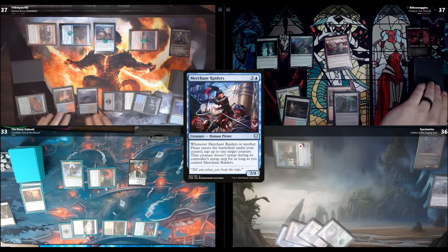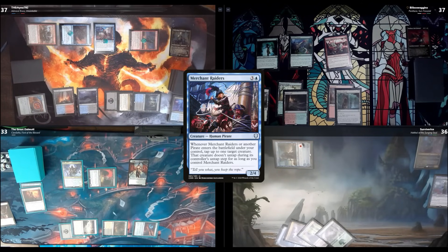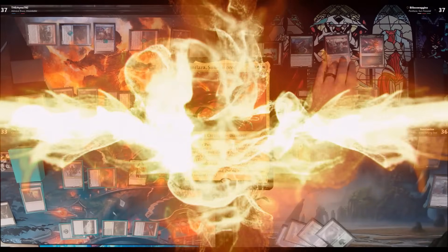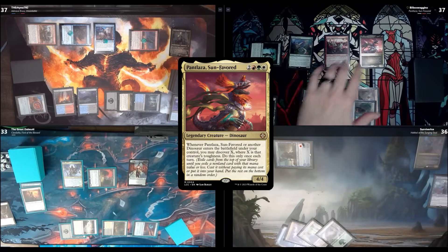Upkeep, draw. I'll play a Plains and tap to cast Pantlaza, Sun-Favored — one less because of Otepec Huntmaster, so just 4 mana total. I'll reveal, and I get to play Migration Path — search my library for up to two basic lands and put them onto the battlefield tapped. I'll give Pantlaza haste and swing in at Stefan, who's open.